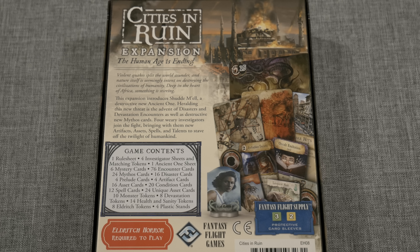The human age is ending. Violent quakes split the world asunder and nature itself is seemingly intent on destroying the civilizations of humanity. Deep in the heart of Africa, something is stirring. This expansion introduces Shad Miel, a destructive new Ancient One. Heralding this new threat is the advent of disasters and devastation encounters, as well as destructive new mythos cards. Four weary investigators join the fight, bringing with them new artifacts, assets, spells, and talents to stave off the twilight of humankind.